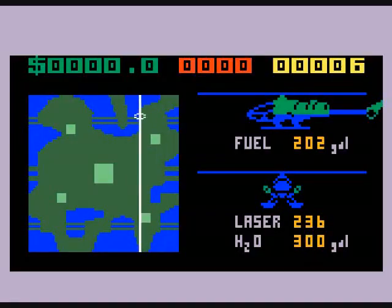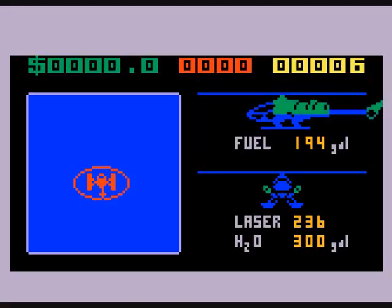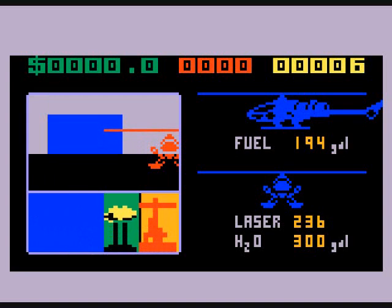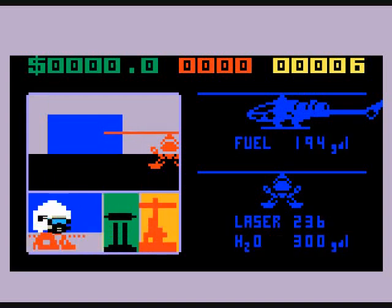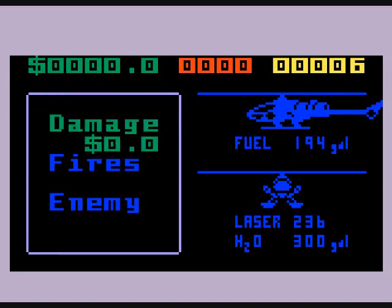This city is called New Seaburg, and terrorists are attacking it. Once you've completed a mission, just head back to base and press the enter key — that is land. Or if you need to refuel.